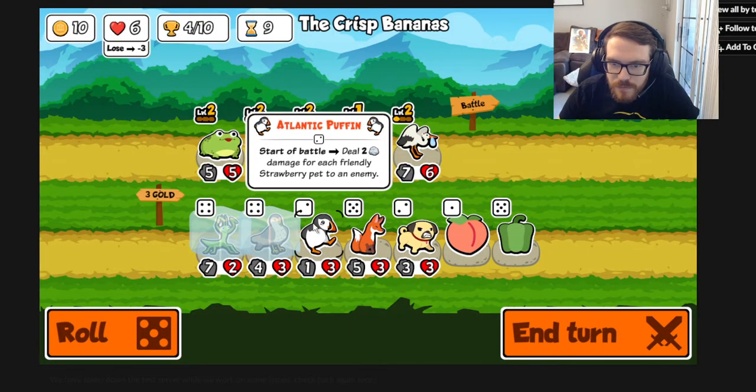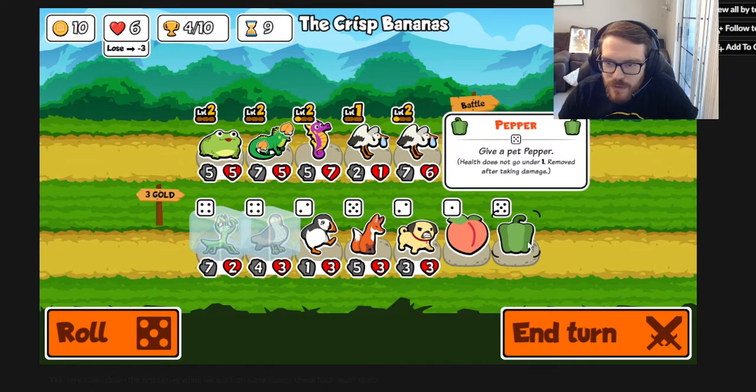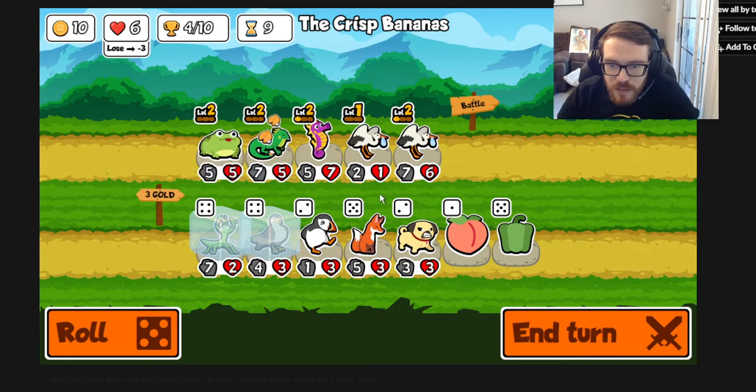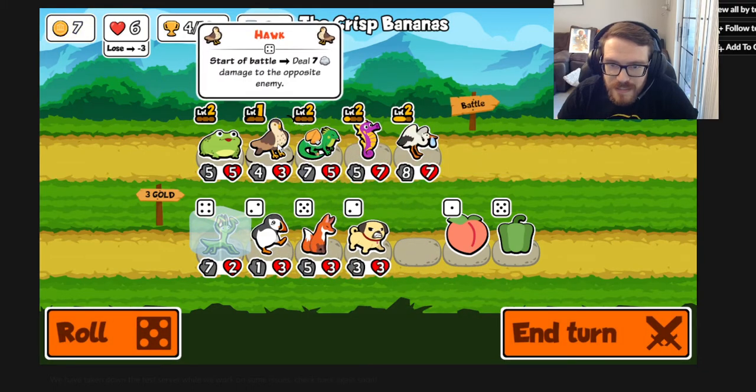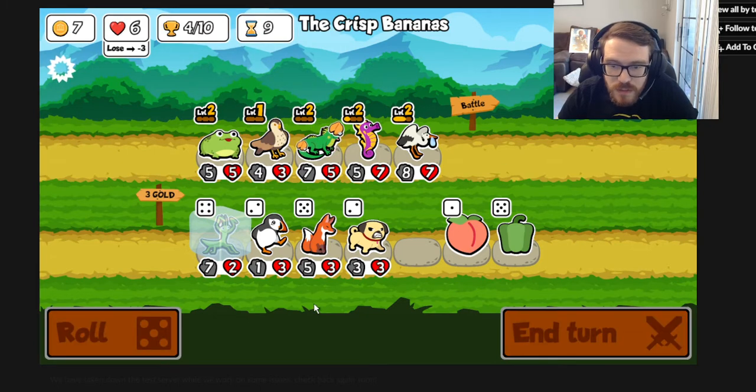Puffin deals 2 damage for each friendly strawberry pet to an enemy. Pepper is interesting - health doesn't go under 1, but it's removed when the pet takes damage. You can think of it like coconut armor except it always leaves you at 1 health if it would have one-shotted you. It's basically like the Focus Sash from competitive Pokemon - the item that prevents you from being one-shotted. I really like the hawk - it deals 7 damage to the opposite enemy, so in the fourth spot it'll snipe their fourth spot.